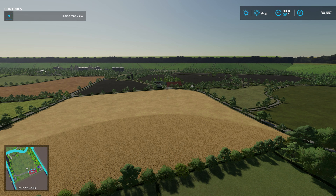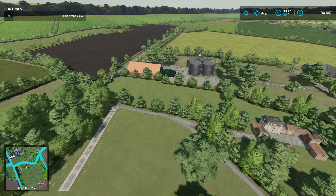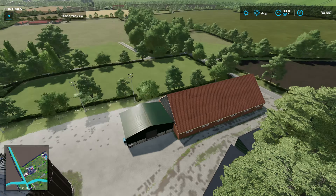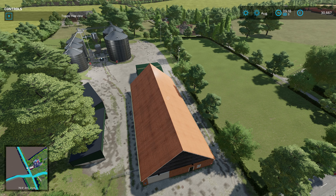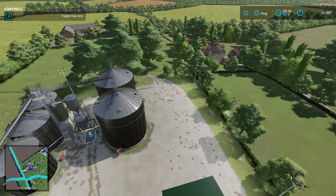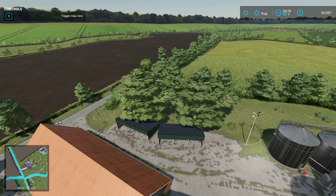Just north of the starter farm you can see the red barn there. Up here is another one of those red barns and another yard - there are quite a lot of these really cool small yards dotted around the map. This one's got a nice big silo complex, a couple of sheds, the big red barn, and there's space to put extra stuff. One of the nice features of this map is there's a lot of space to build.